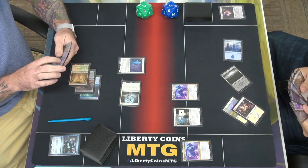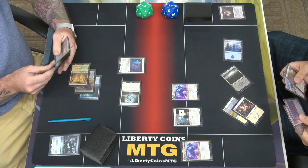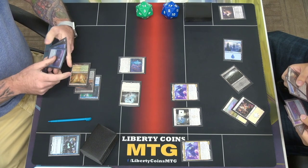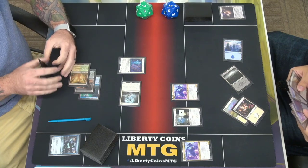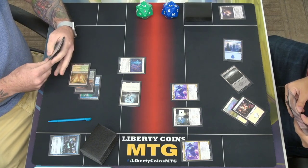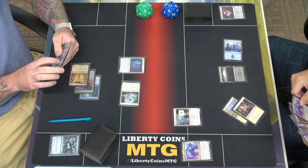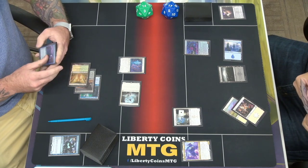Might as well put this on the field — hmm, should I really do that though? Maybe I shouldn't. I don't know what the right play would be here. Instead, pretend you didn't see that — I'll put a Bank Buster for two mana. And then I will pass.